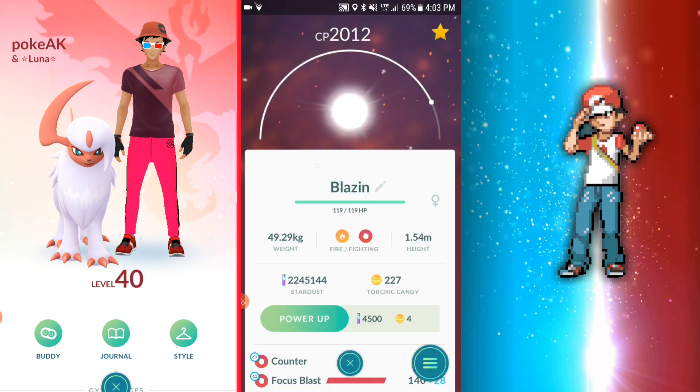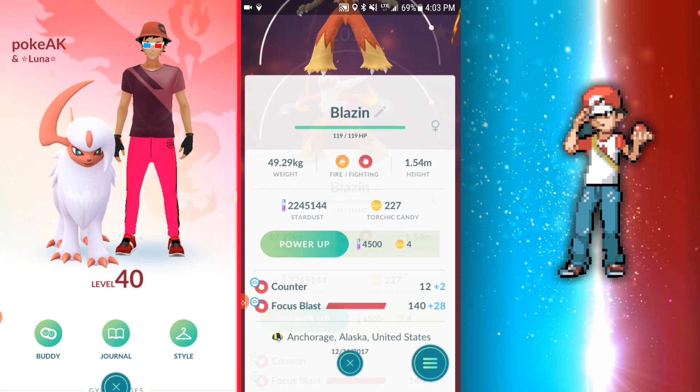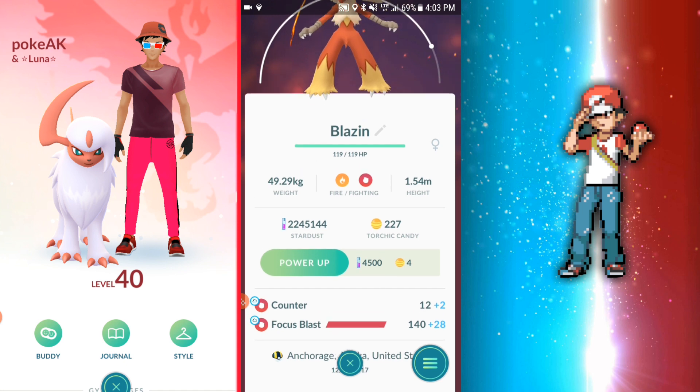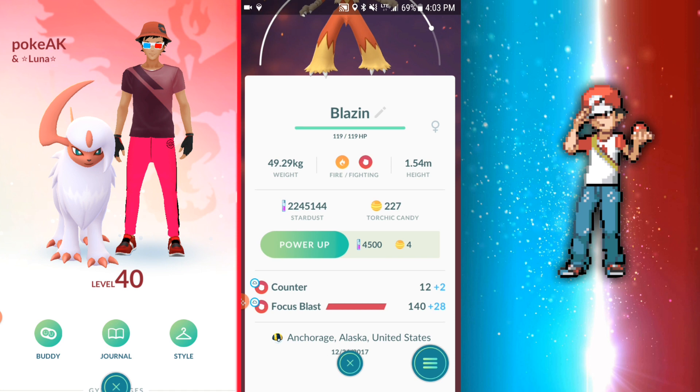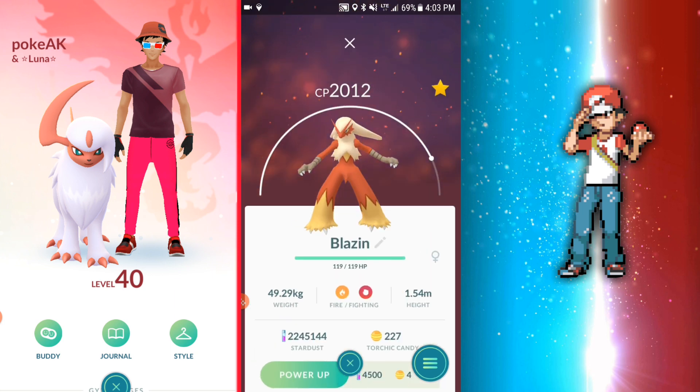Let's talk about Blaziken really fast — I really enjoy this Pokemon. There's the weather boost for you. Blaziken is pretty good. The damage output is a little bit higher than Machamp, but at the same time it can't take as many hits. It's a good Pokemon with Counter and Focus Blast. 14 with the weather boost and 168 CP. Pretty good.